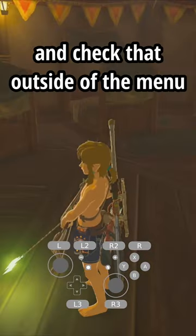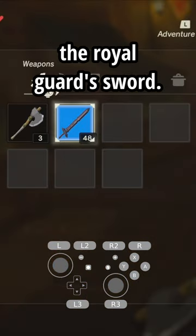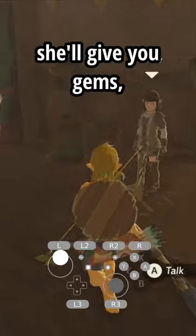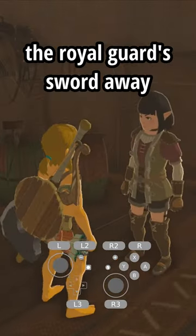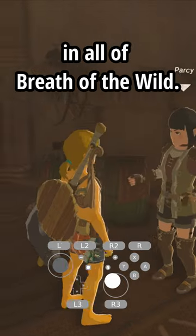Equip your royal guard sword, and check that outside of the menu, Link is not holding the royal guard sword. Now if you talk to Parsi, she'll give you gems but won't take the royal guard sword away, for what has to be one of the best trade deals in all of Breath of the Wild.